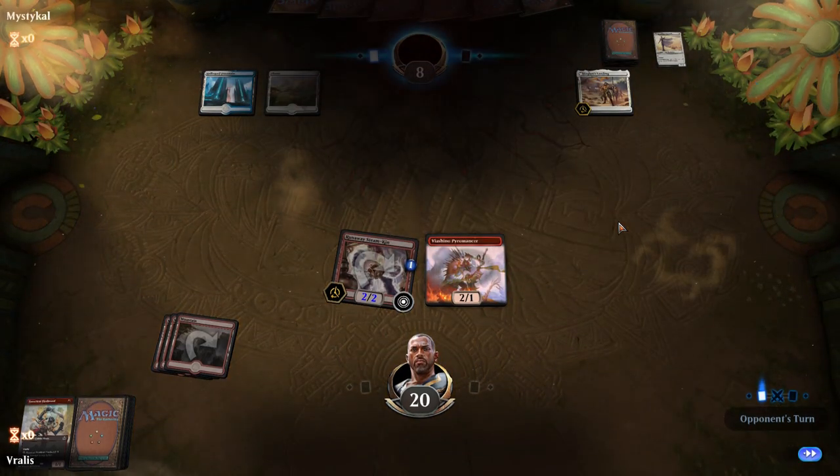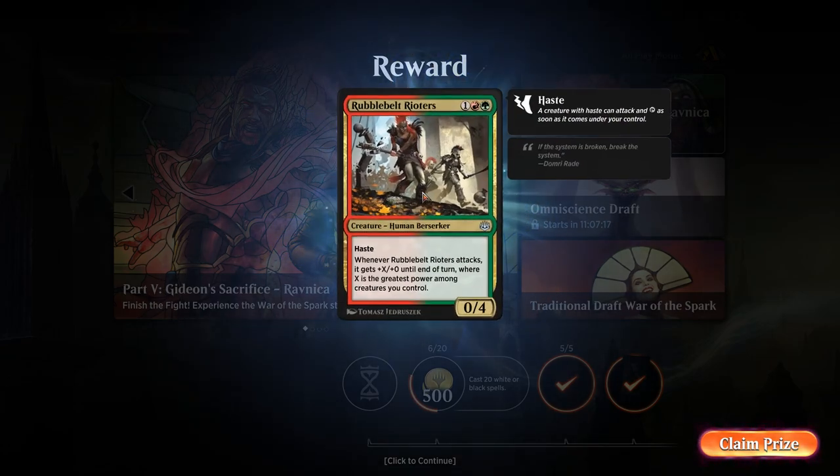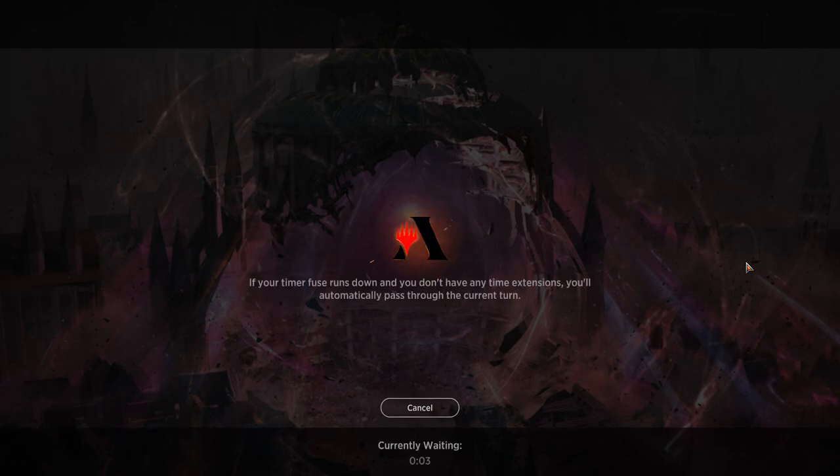There you go, that's the power of aggro. Now you'll notice some of these spells are instants and some are sorceries. The main difference is that instants can be cast during your opponent's turn, during an attack step, or practically any time. Sorceries can only be cast in the main phase right before combat or the main phase right after combat. So it makes it interesting because you need to decide when you want to use those sorcery cards — they're a lot harder to use than instants because instants you can use basically any time.